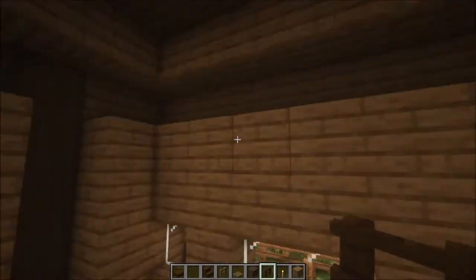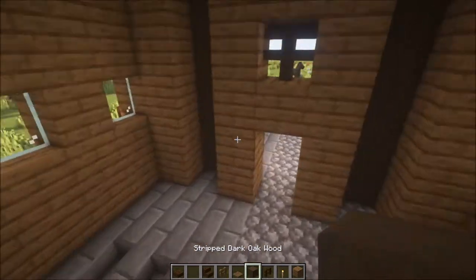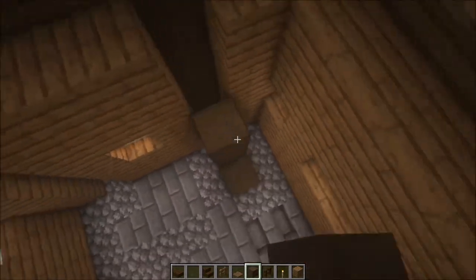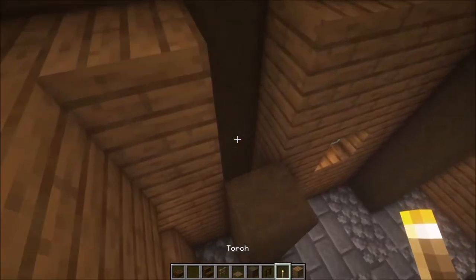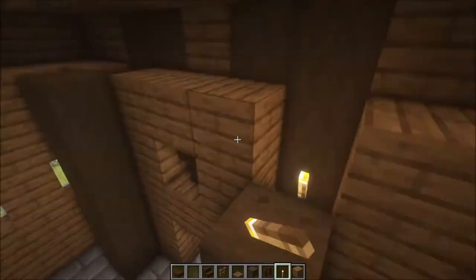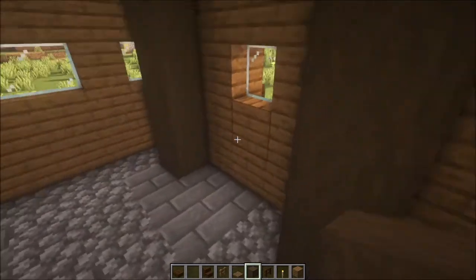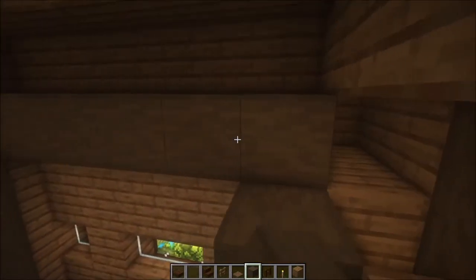For the interior, the first thing we're going to do is light it up. Add the pillars so we can light everything up — they will show themselves easily since we have the same pillar style as on the outside. You want to light these areas up, otherwise mobs can spawn there, so keep that in mind. Then add one more row going across.